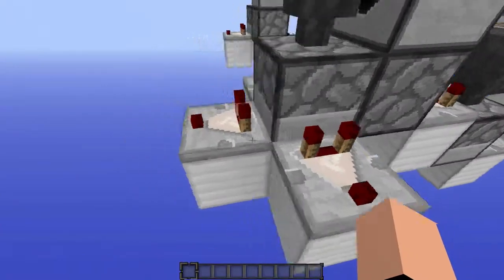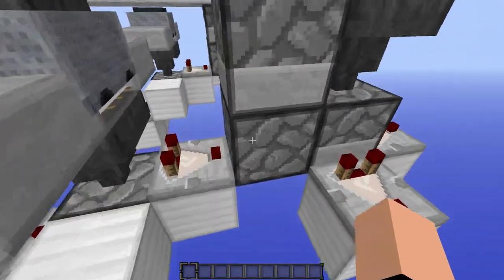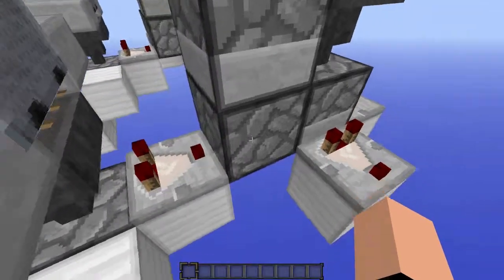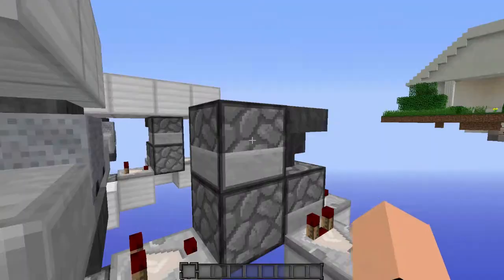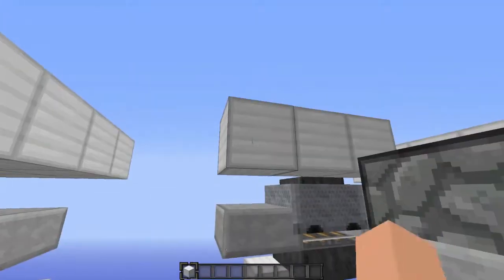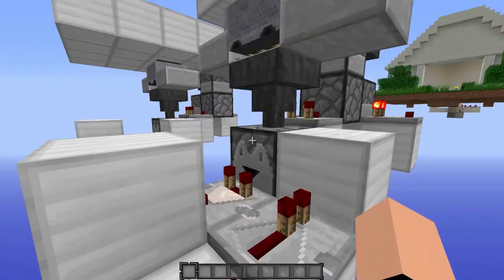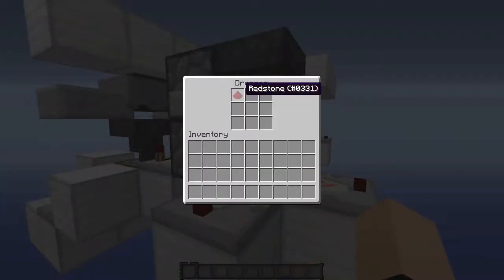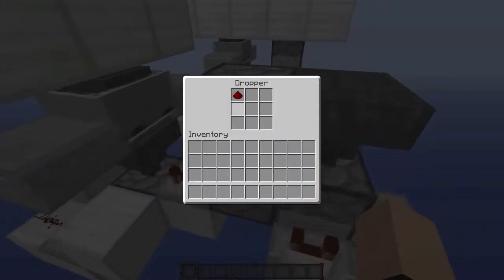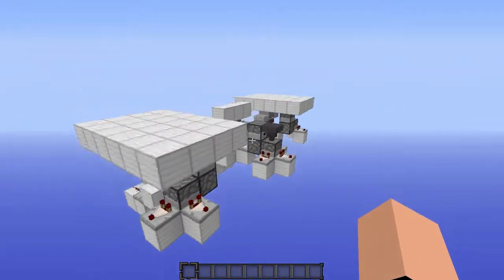The T flip-flop basically uses this comparator to power these three droppers. First this dropper goes up, then as this thing powers, this goes up, and before it powers the next stage this dropper drops the item right here. So the item ends up here. You can see the outputs are active, and if I put another item in, the redstone comes here and the outputs get de-powered.